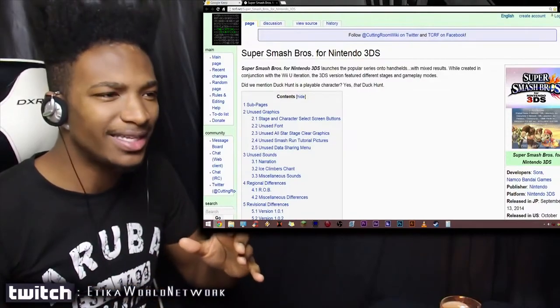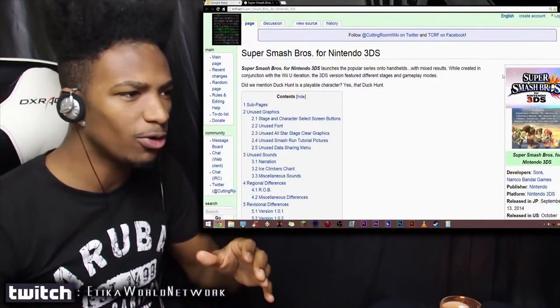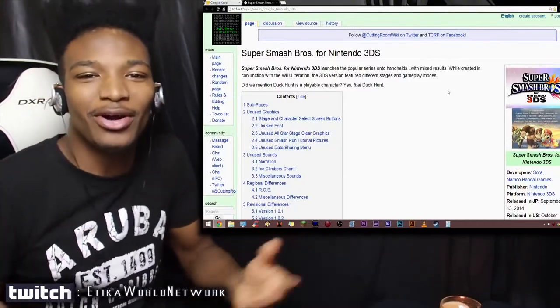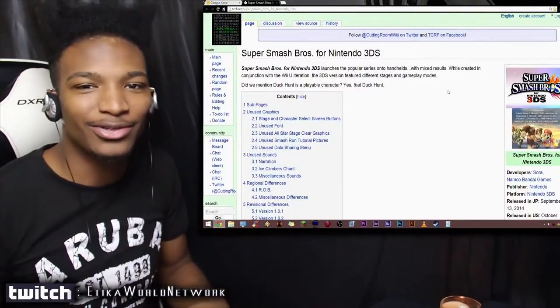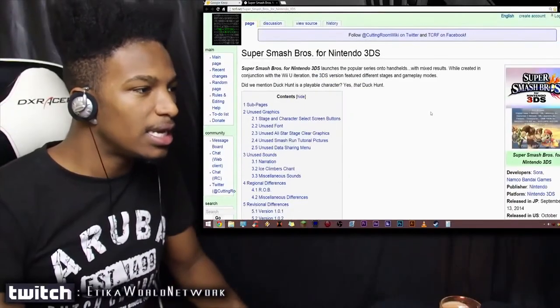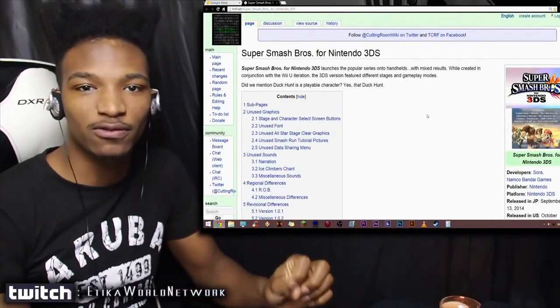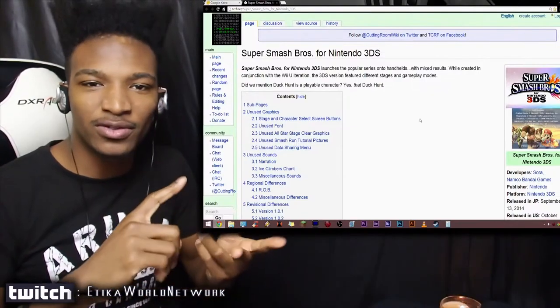This is somewhat of an old idea that I had, and I should have probably done this video earlier so it would have been a lot more relevant. But I'm finally doing it now, so I'm hoping that you guys will enjoy it as it is. This video is going to be showcasing every single piece of data that is unused in the 3DS version — weird stuff, stuff that's just lying around.